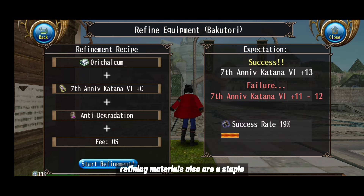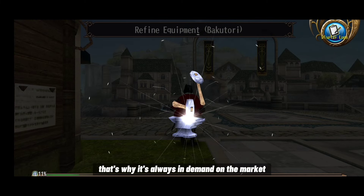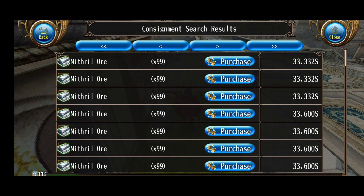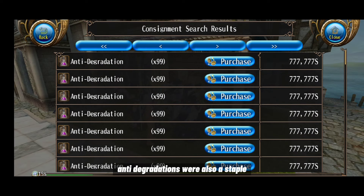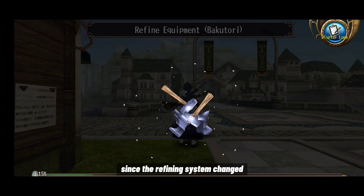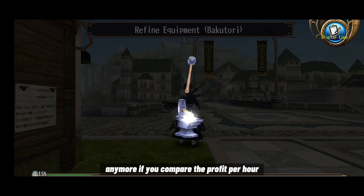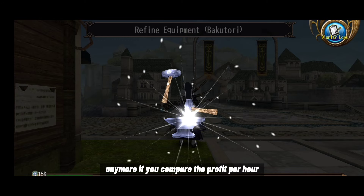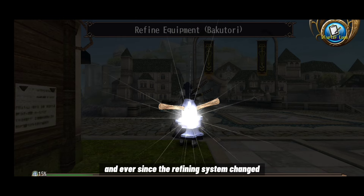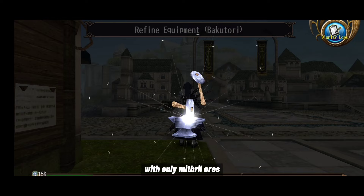Refining materials are a staple as they're used to refine or strengthen equipment, so they're always in demand — especially ores, mostly mithril ores. Anti-degradations were also a staple but their usage died down since the refining system changed, and I don't think it's worth farming anti-degrad anymore compared to mithril ore. Ever since the refining system changed, players can now plus-S their equipment with only mithril ores.